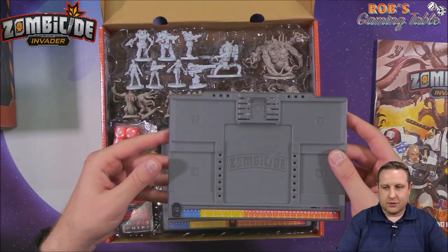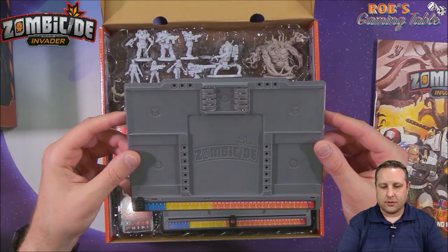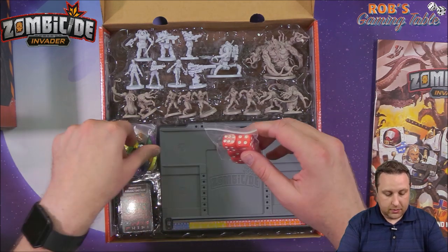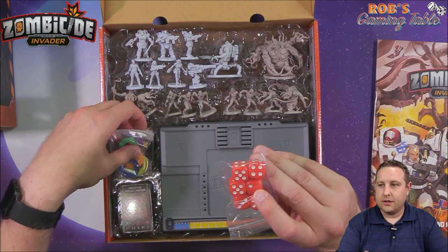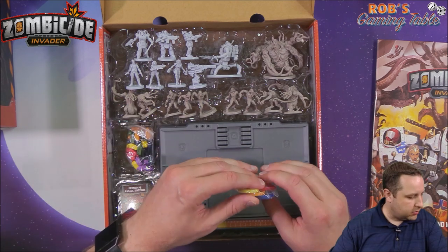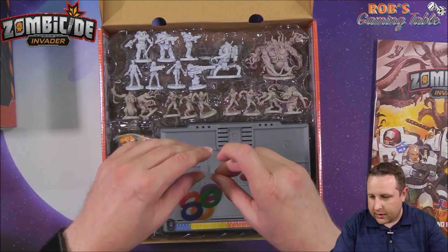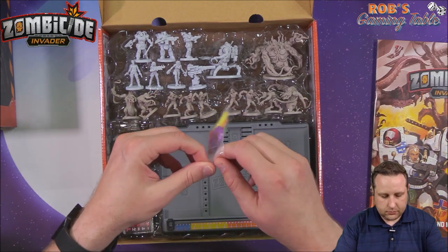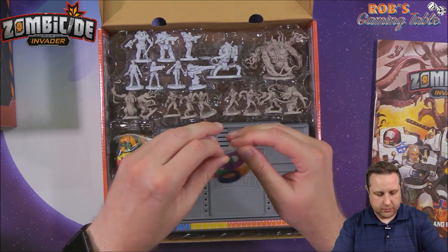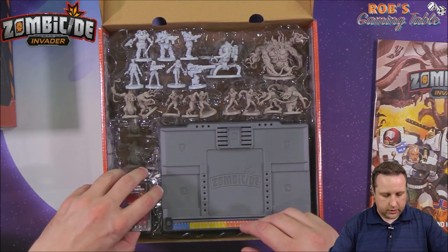We got the usual red Zombicide dice. Of course they try to upsell you on the Kickstarter to give you nice custom dice, which I don't believe I purchased or got included. Kind of sucky, but oh well. And there are your bases — colored bases for your characters to match up to your little pegs that you use on the board and your little dashboard. We got the cards — the zombie cards and item cards.